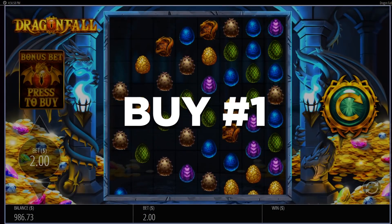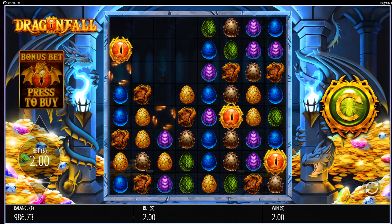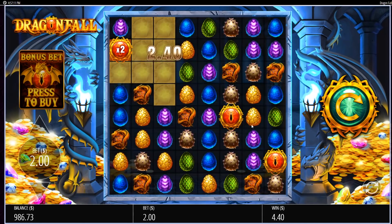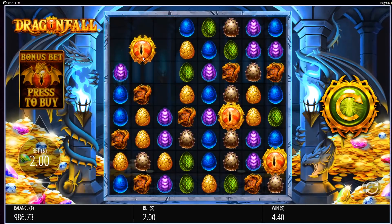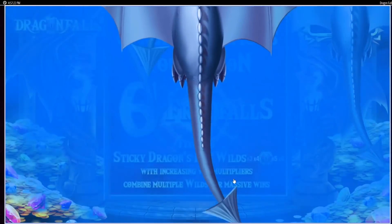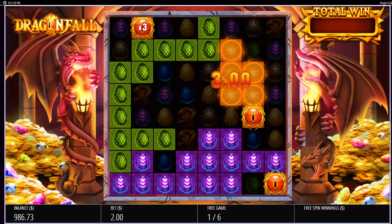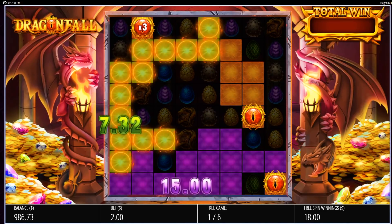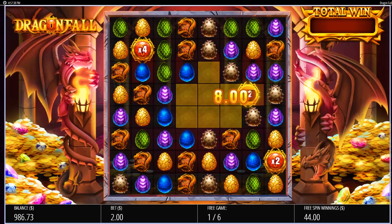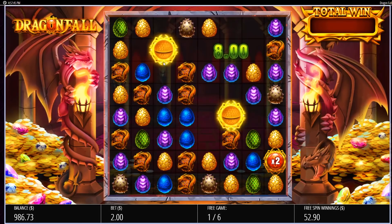Here we go. Apparently this can pay a lot — it's just like Jammin' Jars, so I'm looking forward to it. I have a 3x over here but these ones need to hit. If we can get a fourth one... no. All right, here we go. Six spins — exactly like Jammin' Jars. It is rather loud but we'll turn it down after this.